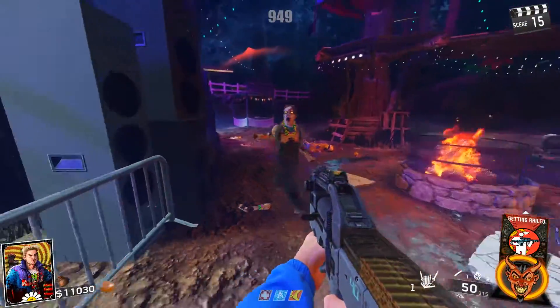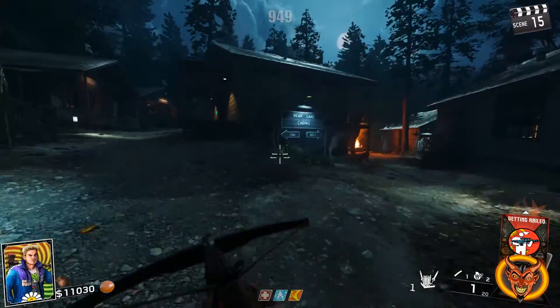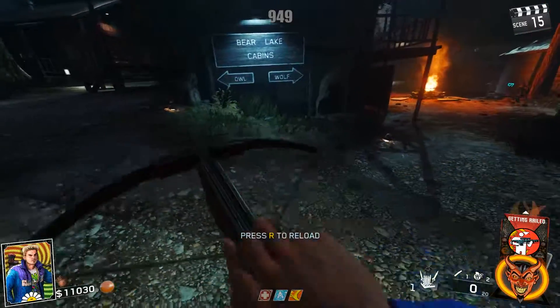Now, these statues are miniature statues of larger statues across the map. So now you're going to want to go up to a big statue of one of the smaller statues that you have and place it in front of it.